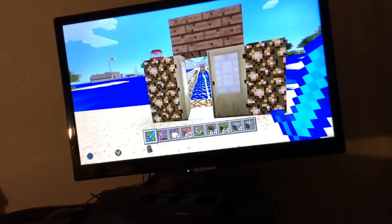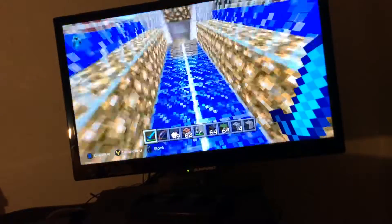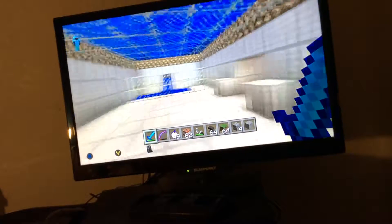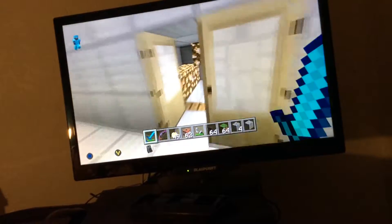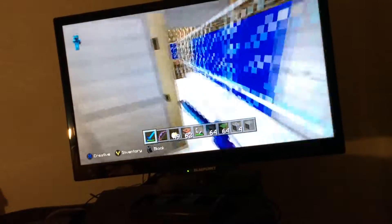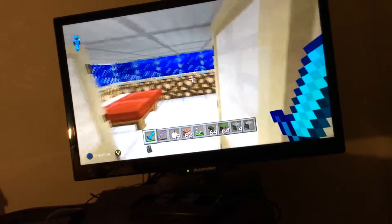Over here we just have an underwater base. I'm going to rush through this. So we've got a kitchen, a little pool, going downstairs, toilets — they're all exactly the same — then a chest, and then a little guest room.